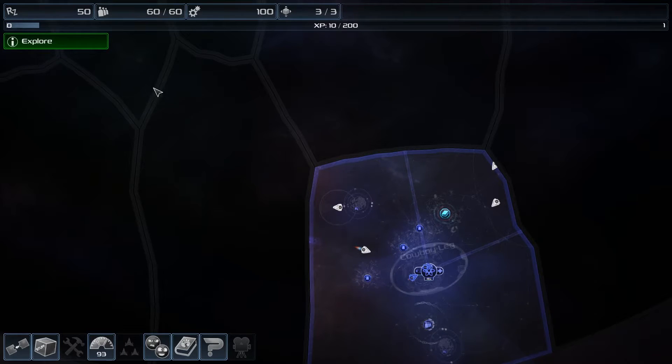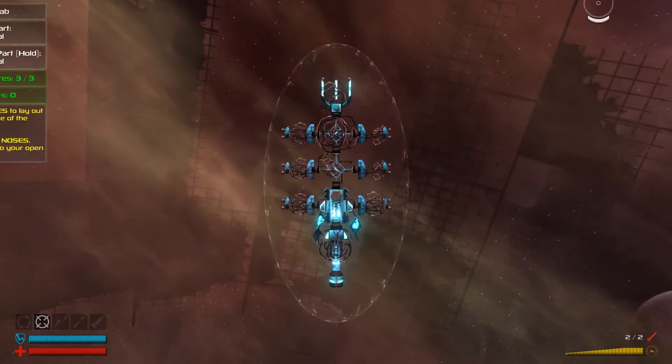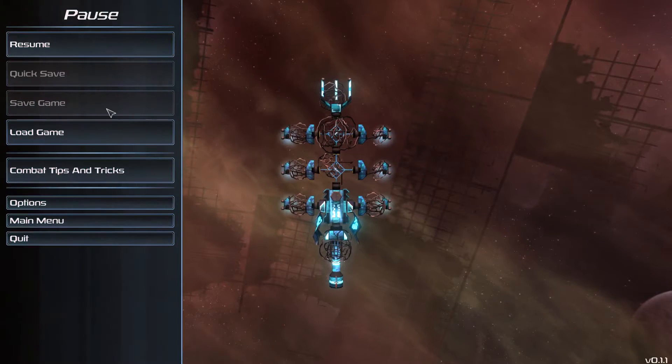Today I'm gonna take a quick look at our interface, because it threw us this interface and didn't tell us anything about it. RZ50, 60 out of 60, 100, 3 out of 3. We have Assemble Ship down here, but I don't have any new pieces so I'm not gonna bother with that.